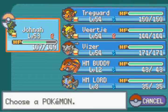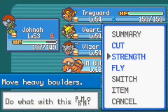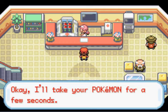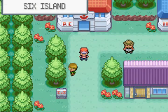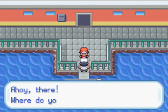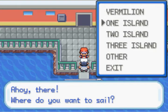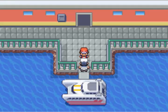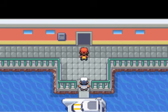Either way, we're done on this island for now, so we'll go back, heal up, and move to Island 7 - hopefully get the second password there and also rock smash. Let's go to 7 Island. That's where the final move tutor is - it should be on the bridge when you exit the ferry.